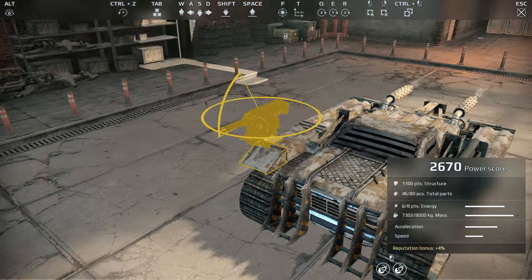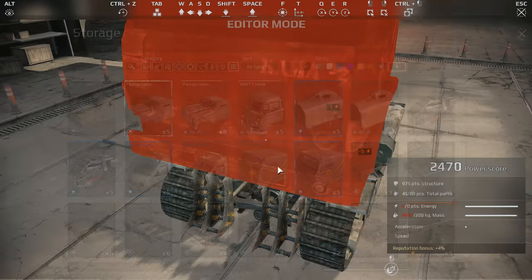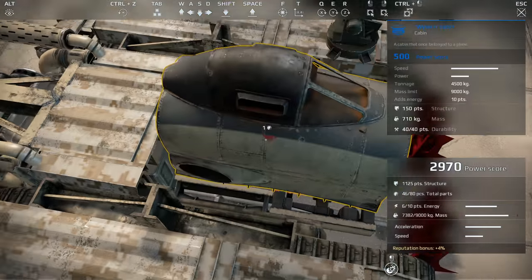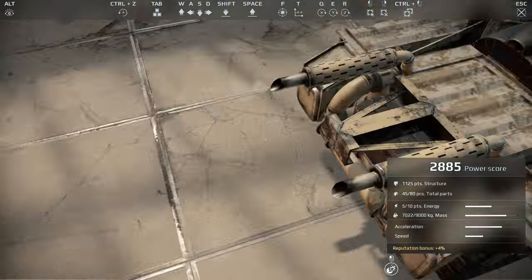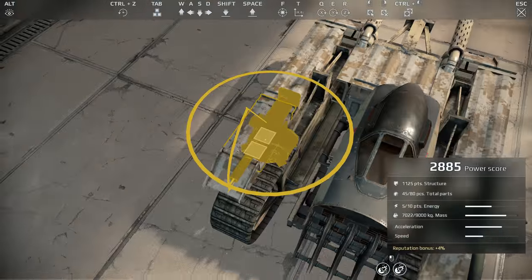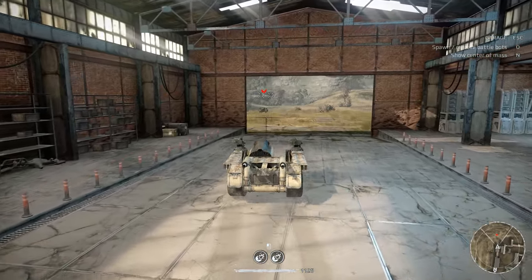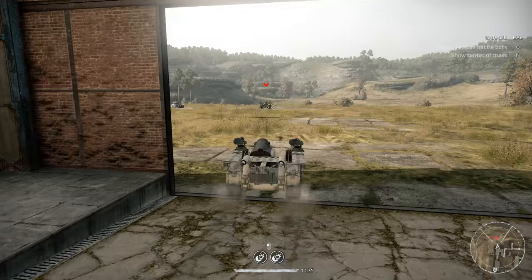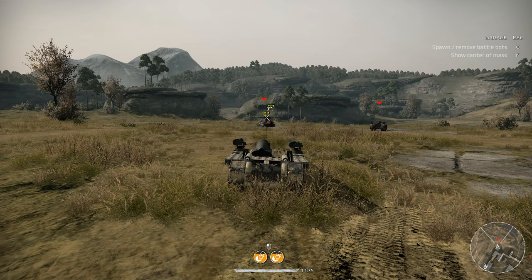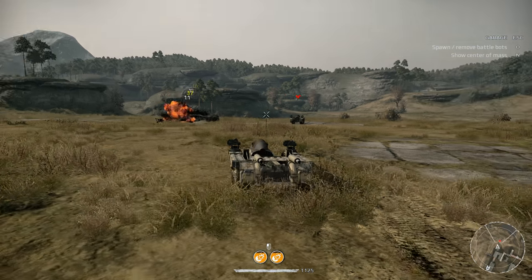Let's throw this on — let me take this cab out and put the truck cab on. We'll just do testing here. There we go — we've got two grenade launchers on there. That guy who had the grenade launcher build — yeah, that thing was pretty good. We've got good range here. Holy crap, that damage is insane! Does it have splash damage?